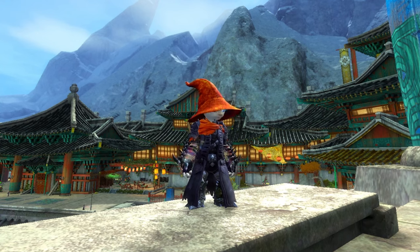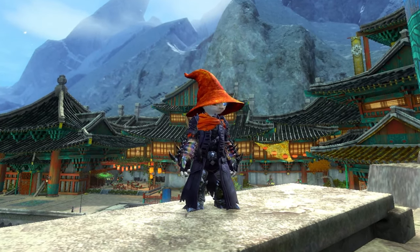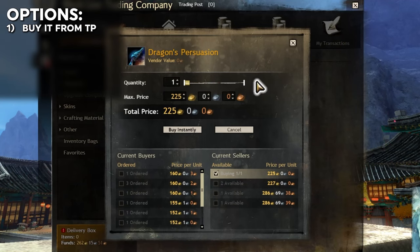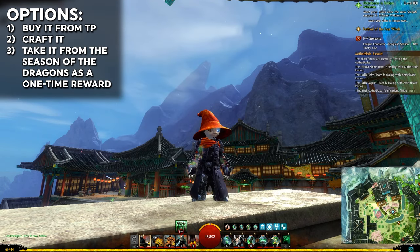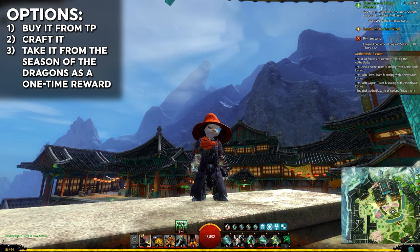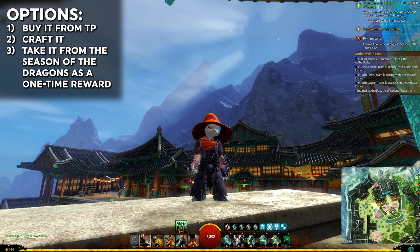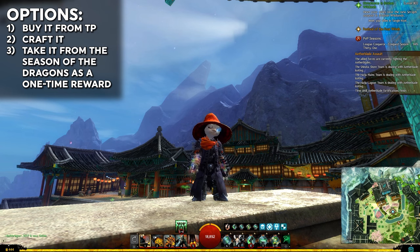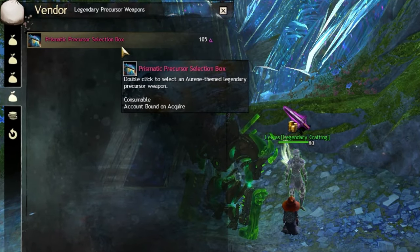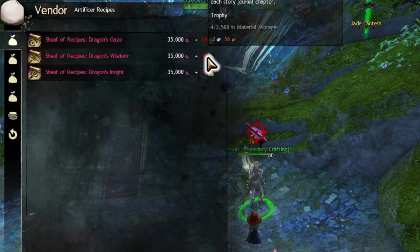Last is the precursor. It can be found just by roaming the world, but it's like hitting the lottery. There are three realistic options if you're specifically looking for it. Option one is buying it off the Trading Post — at the time of recording, the Dragon's Persuasion is about 225 gold, but that will vary by weapon and over time. Option two is crafting it. Option three — my personal recommendation — is if you have worked on Season of the Dragons, you get a free Gen 3 precursor of your choice, saving you a lot of work. You can only do this once, but it's a free bonus to working on the legendary amulet. To pick up your free precursor or get the recipes for crafting it, go to Laevas outside the crystal cave in Seitung. For buying recipes, he will want some Tales of Adventure, which were covered earlier.